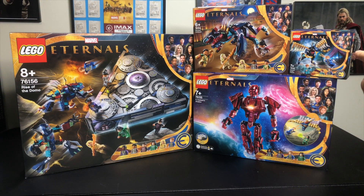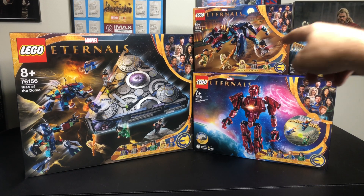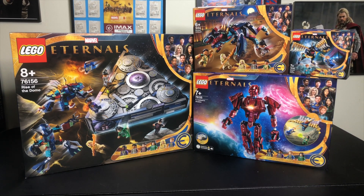There are four Eternals sets. We have the Eternals Aerial Assault being the smallest set, the Deviant Ambush being kind of that $25–$30 set, then we have In Arishim's Shadow and the Rise of Domo, which is the biggest set and probably the one I'm most excited about. But they all look really cool and I'm excited to build all of them.